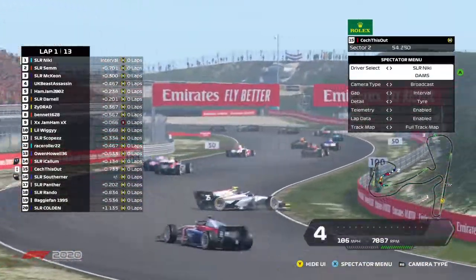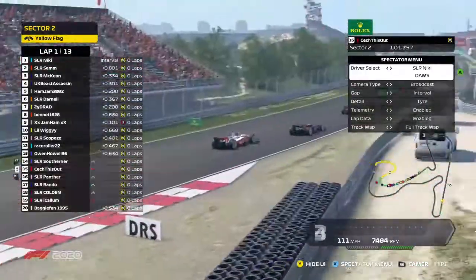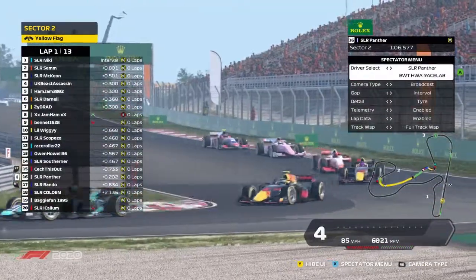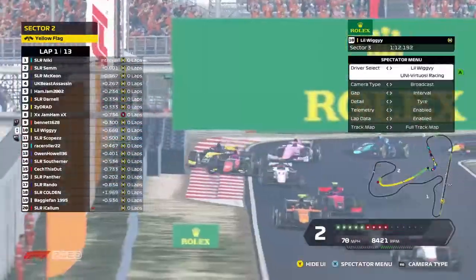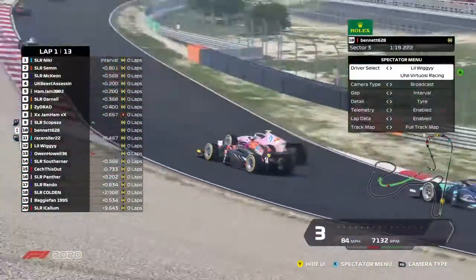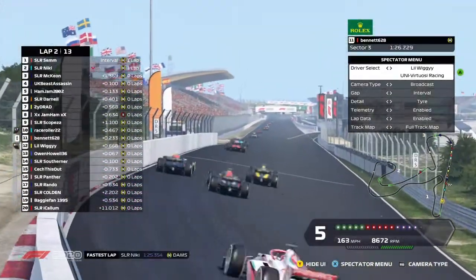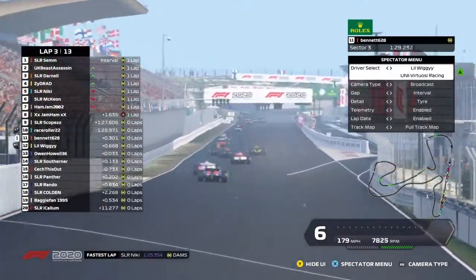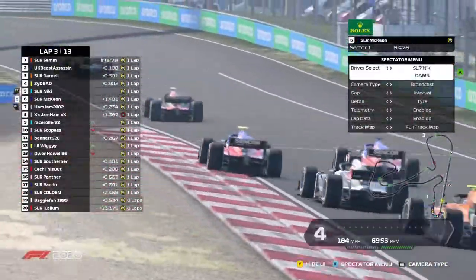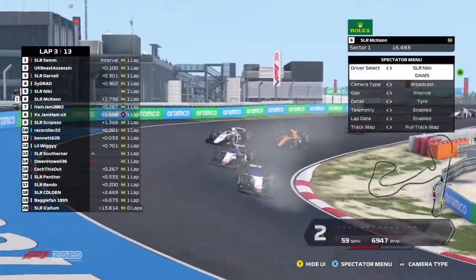McEwen does stay ahead and he's in P3. Nicky keeps his position. Panther and Rando are going side by side in the background — Panther goes right around the outside, a little bit of contact, wheel banging. Panther goes quite wide onto the curb but doesn't make it stick. Rando chucks it back down the inside. There's a Prima off — looks like he's gone straight on. Baggy Fan is around at the back, and there's side by side action all over. Nicky stays ahead with McEwen and Beast side by side once again.